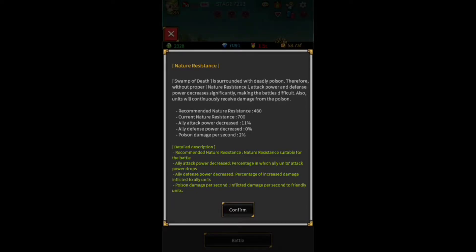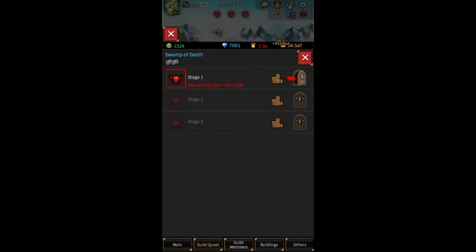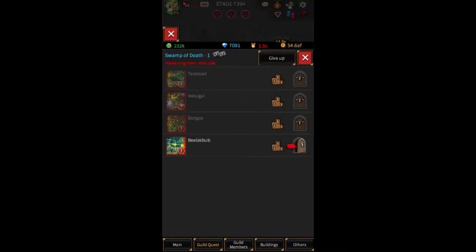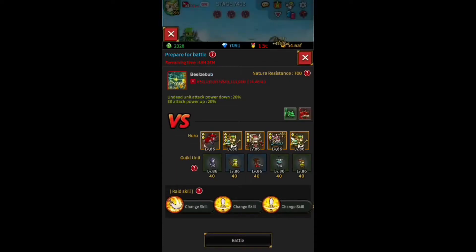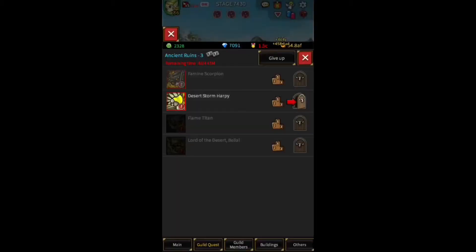If you find yourself getting beat during this stage, it's a matter of your knight level. The difficulty of the raids increases from top to bottom. Ancient Ruins is where you want to be if you just started playing. Are you in the mid game? Burning Earth is where you want to be. Are you level 60 plus? Then try Swamp of Death — but remember, this is if your entire guild is mostly 60 plus. If you've got a good 10 guild members that are ready and know how to set up a team, go for it. If not, work your way up, do some Ancient Ruins, and get some pet frags that will help you in other raids as well.